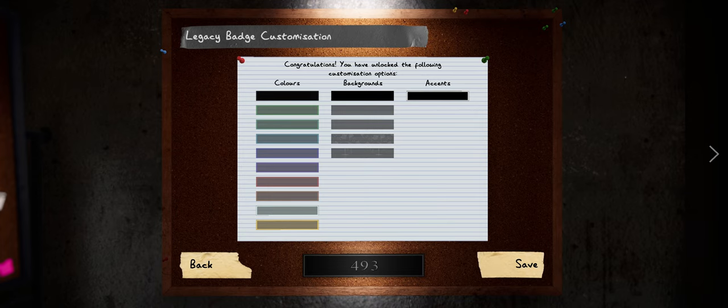Unlock the following customisation options. That's... not many. I like green. I think I like that. I think I like the green better.